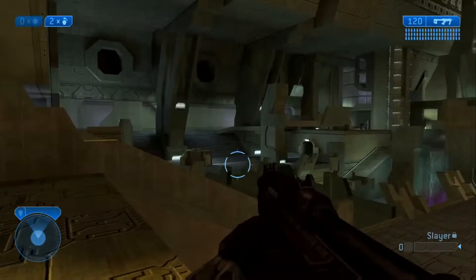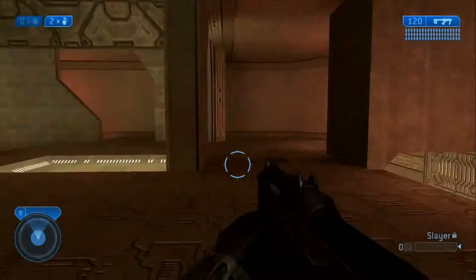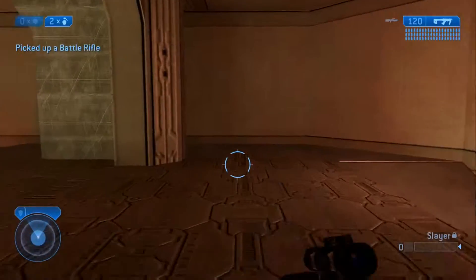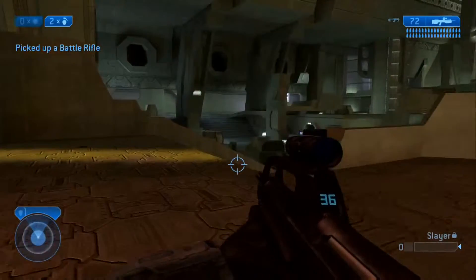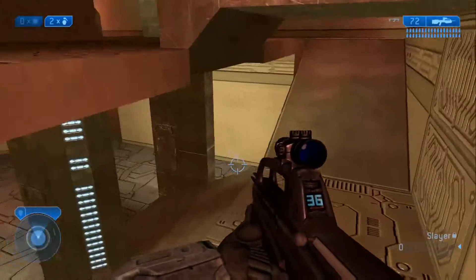It's also good for one flag, two flag, maybe some bomb. Slayer's good too. Over here on both sides of the map, this map is very symmetrical. Both sides have a BR in the base — there's a lot of stuff on each base.